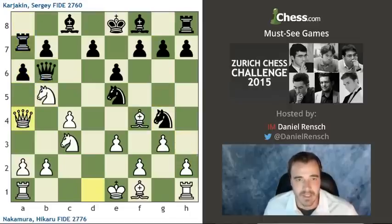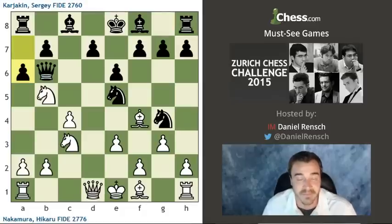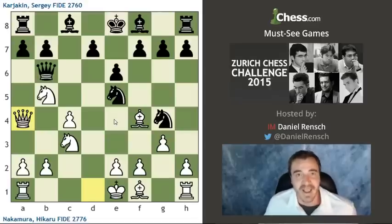But Nakamura did not play E3. I was analyzing the game for a while before the video, so I got confused about which line was actually played. The move played in the game — which is the move that made me go, say what? — was Queen A4. Not knowing anything about the theory of this line before, I'm sure everyone looks at this position and is like, what is going on here?